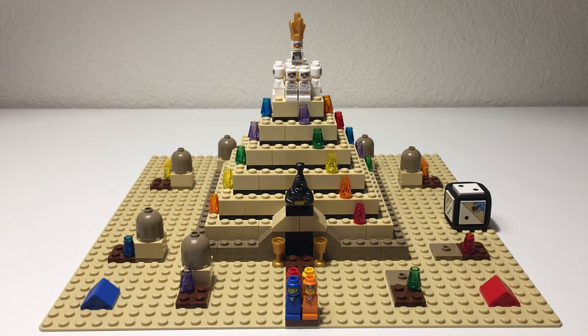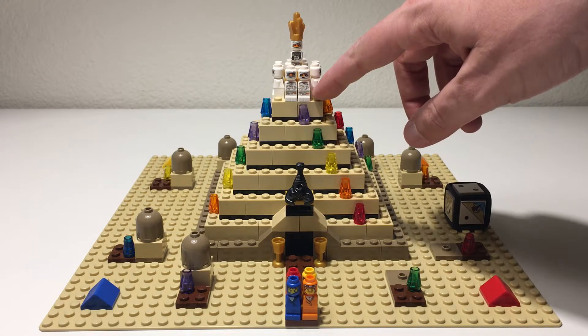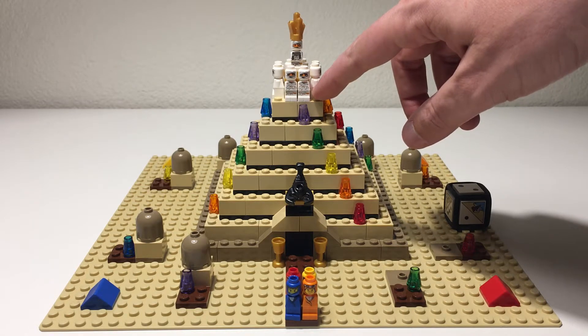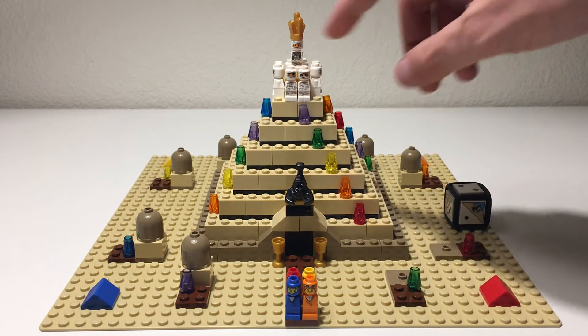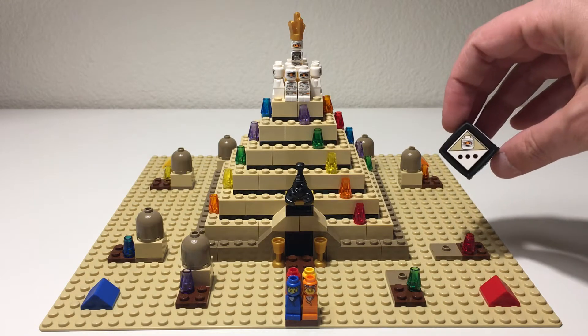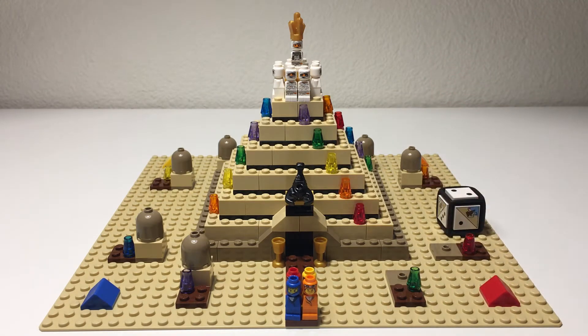You can't have a mummy land on the same level you're on — that results in you getting knocked off the pyramid back down to the base. The basic goal is to end up on the second-to-top layer facing Ramses without a mummy in your direct path, and then roll the mummy tile to win the game.